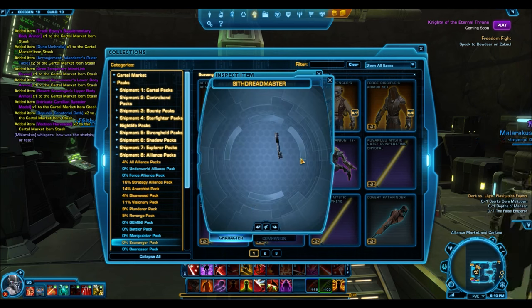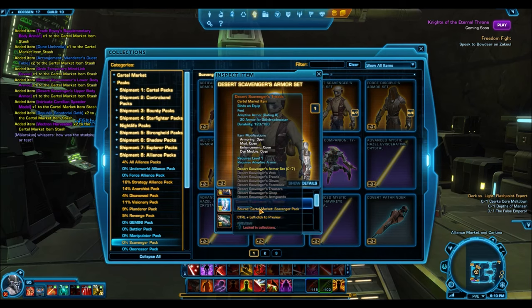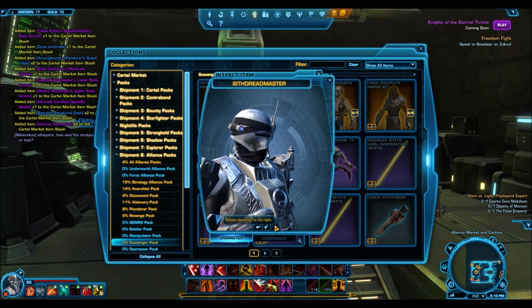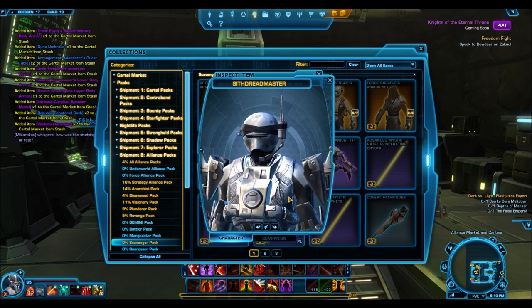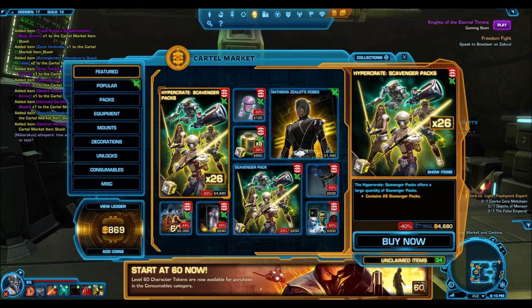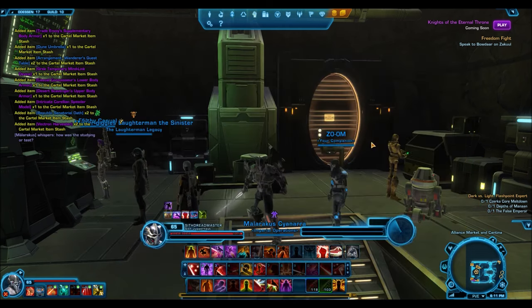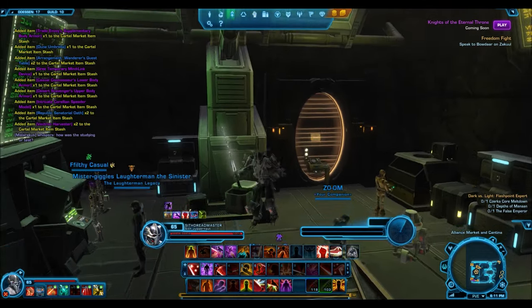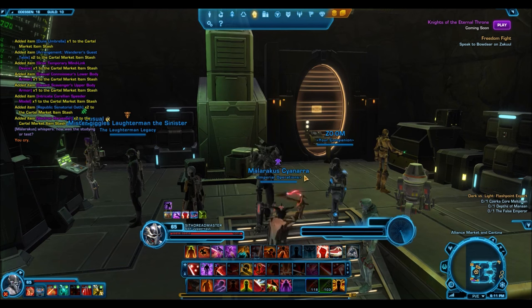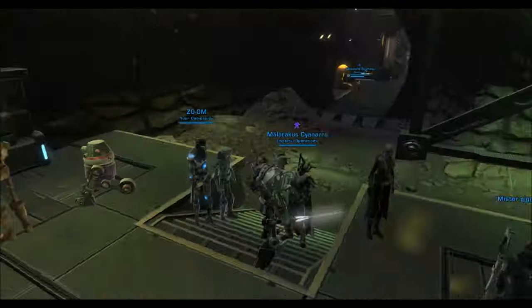The artifact seeker one looks very unique — I don't think there's anything like that in game right now, looks really cool. My favorite is the desert scavenger; it would go well on a bounty hunter, a Sith, an agent — really anyone. I really wanted that actually from this pack so it was pretty unfortunate I didn't get one. I opened 26 packs and only got three gold items — come on BioWare. Out of a hyper crate you should be able to get more than just three gold items.